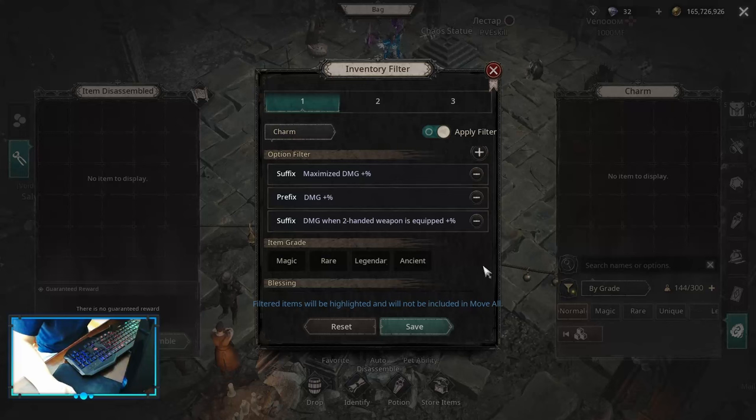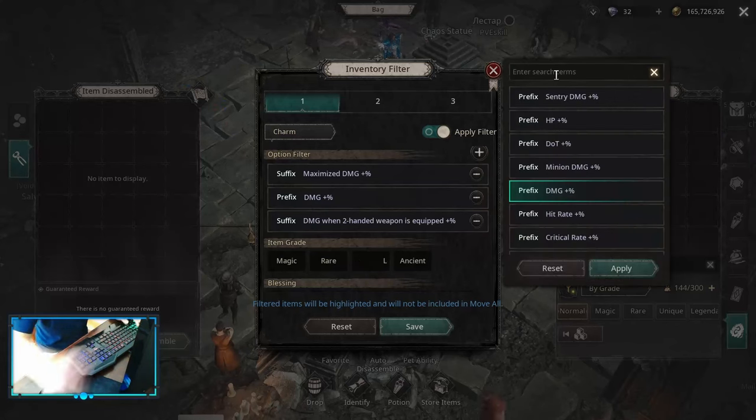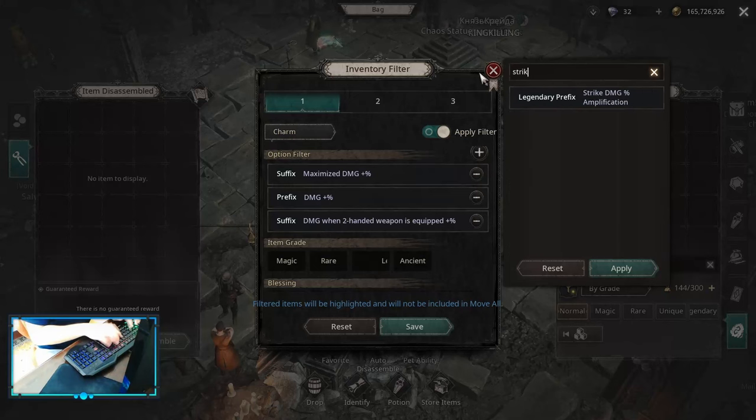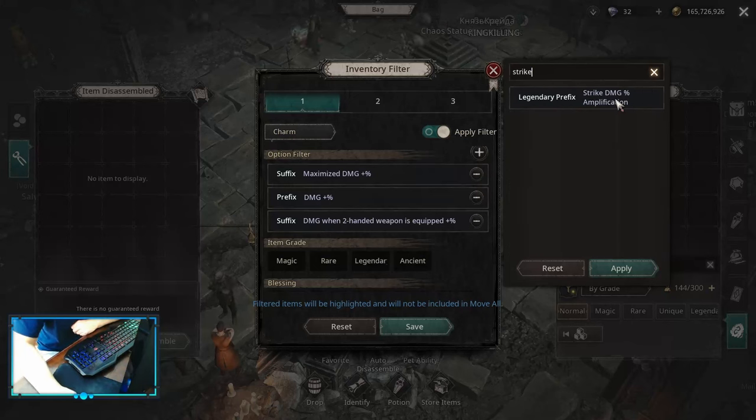Charm affixes on the maximize build: maximize damage, damage multiplier, and damage when two-handed. I don't have a chance to deal maximize damage double because whenever you're running Band of Certainty this prefix loses a lot of value. This is a perfect charm, but if you need some resistances or HP you can do that too — I'm only showing the best you can have. On legendary you want to have Strike Damage Amplification, the strongest legendary prefix you can have.